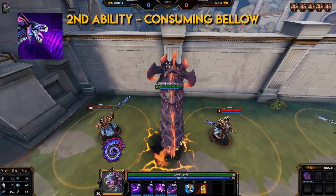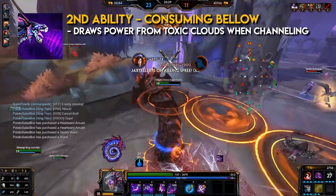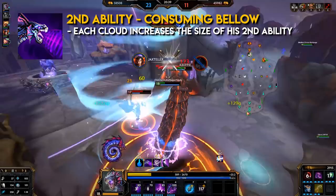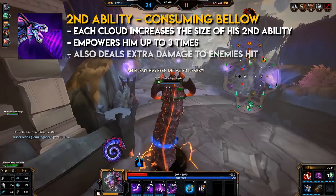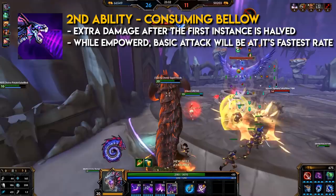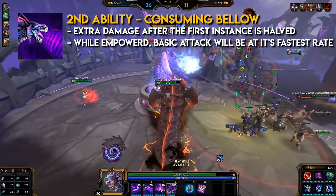Jormungandr's second ability: Consuming Bellow. It's an area ability type. Jormungandr draws power from toxic clouds nearby when channeling. At the end of the channel, Jormungandr roars, dealing damage to all enemies. This will tremble and slow enemy guardians by 30% for 1.5 seconds. Each cloud increases the size of his second ability and empowers him up to 3 times, also dealing extra damage to enemies hit. Extra damage after the first instance is halved. While empowered, Jormungandr's basic attack fires at its fastest rate. This is his main damage, clear, and setup. I recommend having this ability on instant or quick cast.